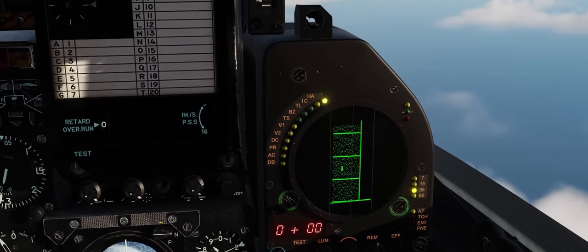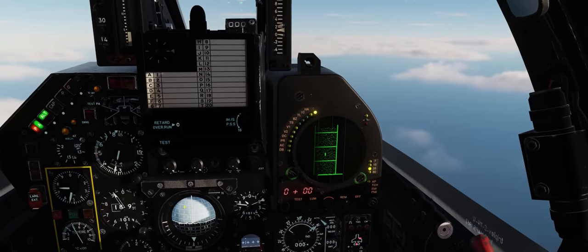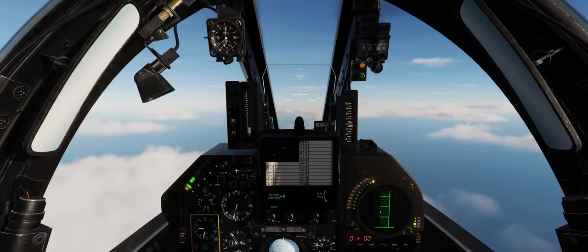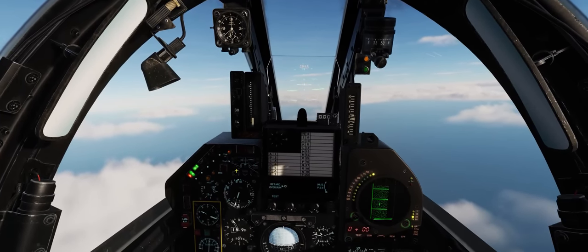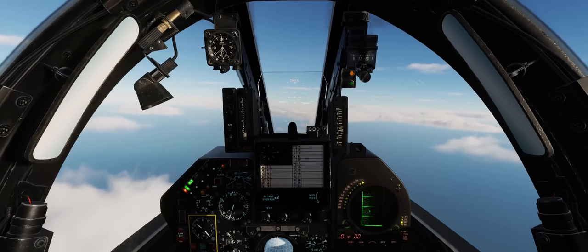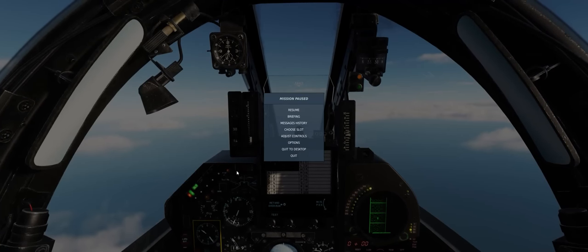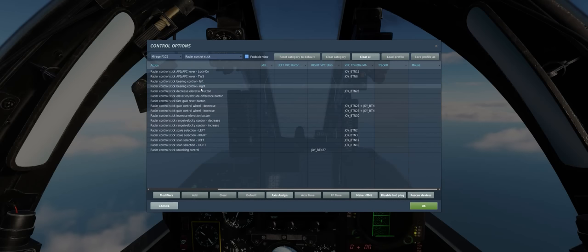Let's open up our Adjust Controls section in the options and take a look at what's there. We'll hit Escape, hit Adjust Controls, and the main section where you'll find a lot of these radar controls is your radar control stick panel.